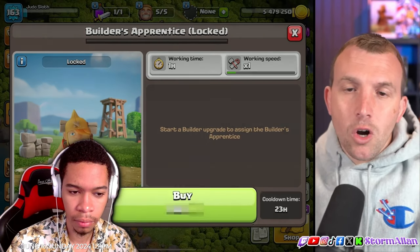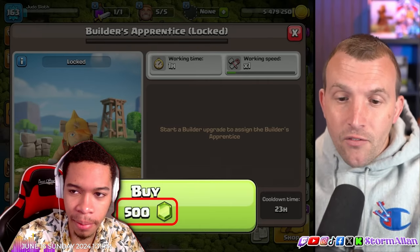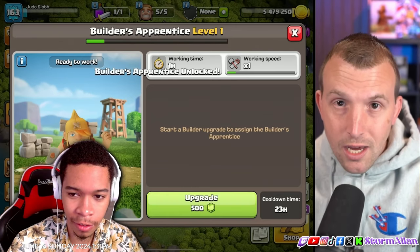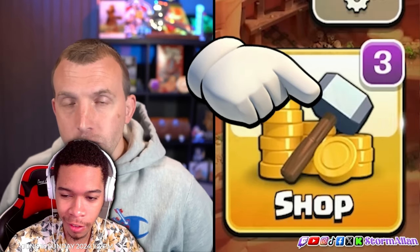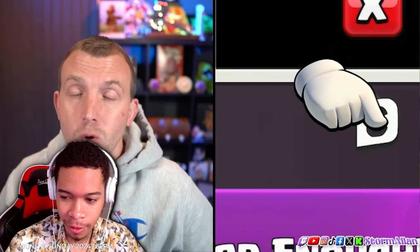It's important to note that Builder potions do not apply to the Builder's Apprentice. Now much like the regular Builders, it will cost gems in order to unlock — 500 gems. And once you unlock the Builder's Apprentice, you can upgrade it so that he works more effectively. I'm not sure if Clash of Clans have any plans to sell this at higher levels. But if they do and you plan on purchasing it, remember you can support a creator beforehand using their code.